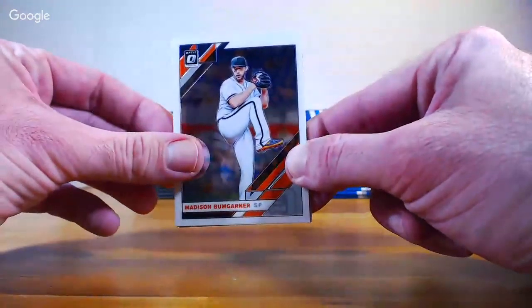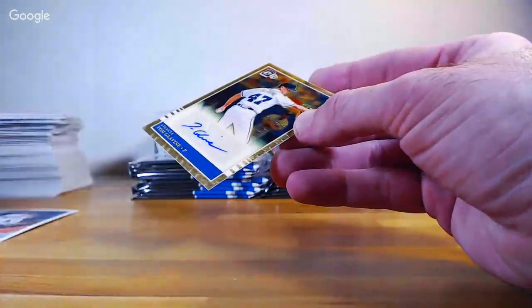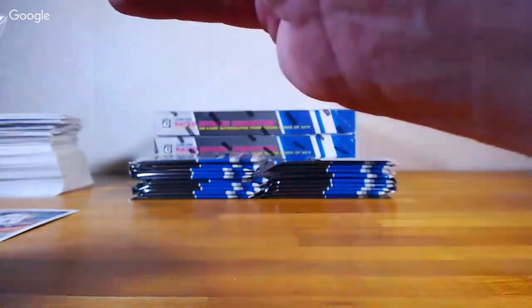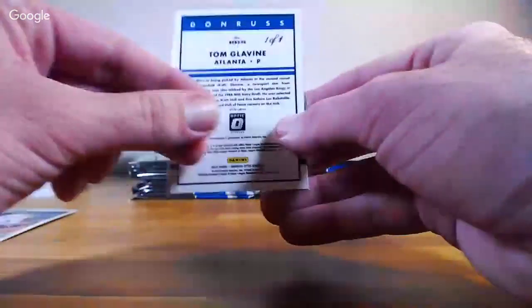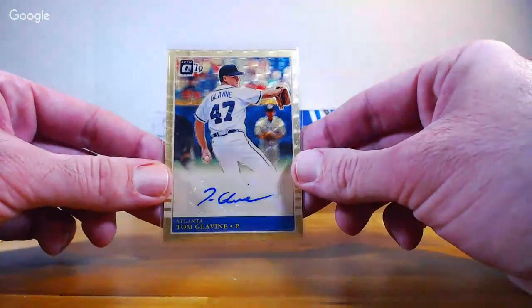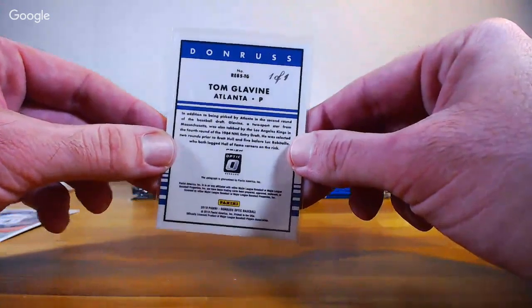Box three — maybe our hot box. Bumgarner. Whoa, holy cow — Tom Glavin gold vinyl one-of-one auto for the Braves! This is their superfractor essentially — a one of one. That is going to David. Nice hit! That is beautiful. Congrats.